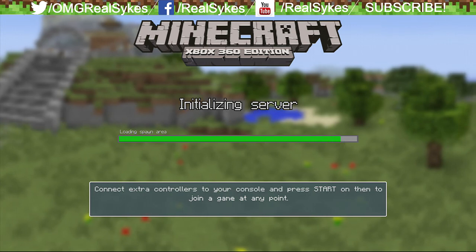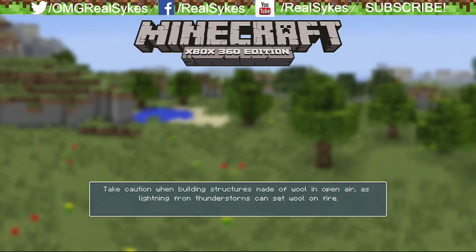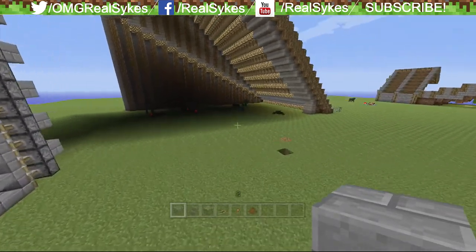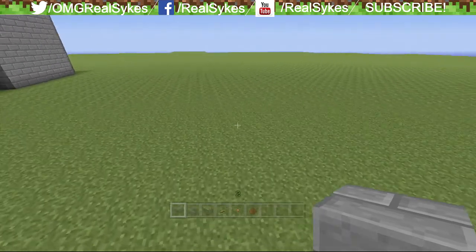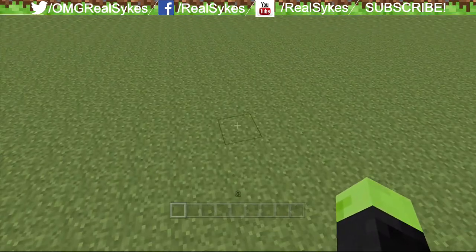Let's go ahead and load up the Flatland world, the world that I used to make thumbnails for you guys. And if you guys don't know what thumbnails are, simply go to my channel and view them there. Look at all the mobs right there. If you guys play on hard difficulty, the mobs will break down wooden doors. I don't know about iron, but anyway.